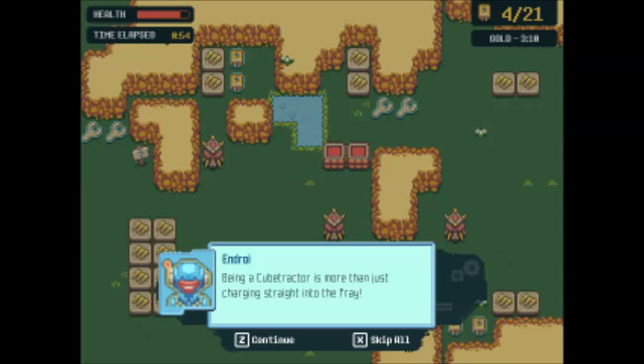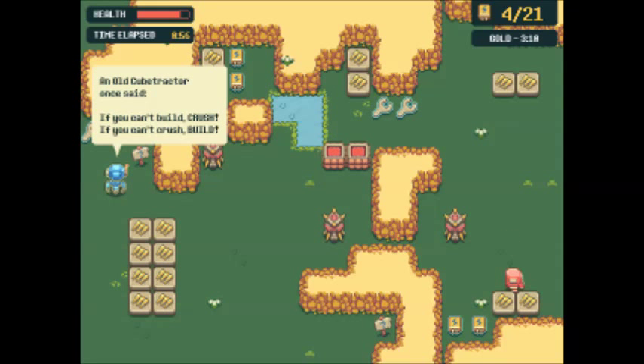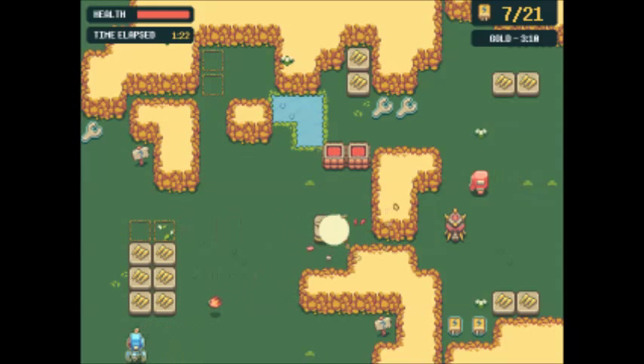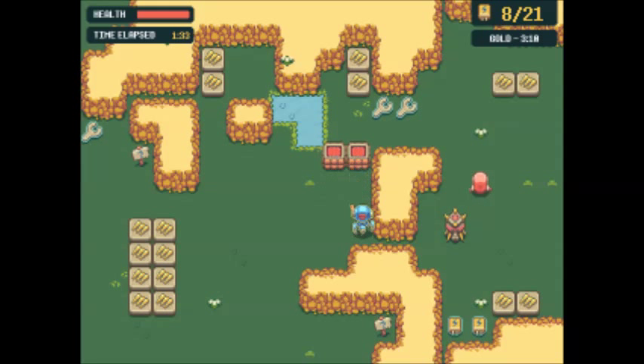I wanted to support this game any way I could because I haven't really seen it get a lot of attention — maybe it did, but let's do the let's play anyway. Let's grab this wrench to get our health back. I see that turret and the rocks behind it, so let's just take it out easily. Now there's a sign: 'You can pull cubes from behind enemies.' Of course — why didn't I think of that? Let's destroy this wall.